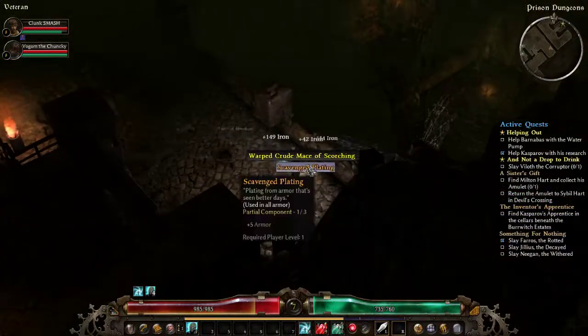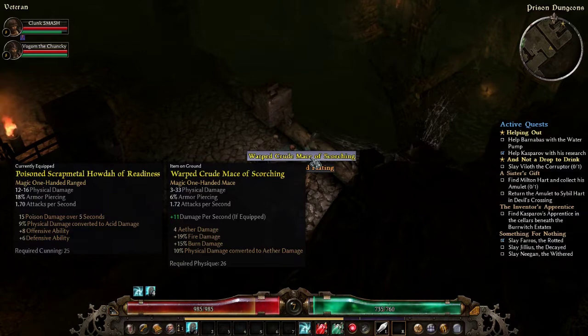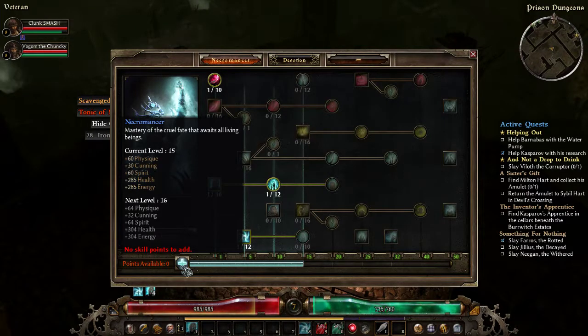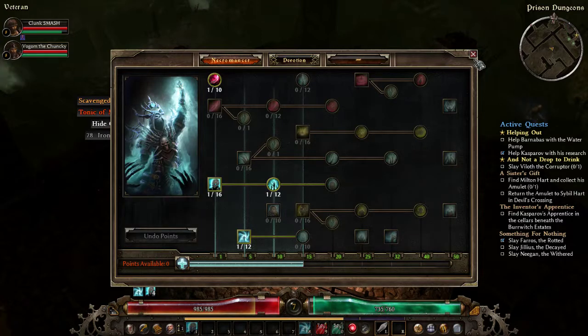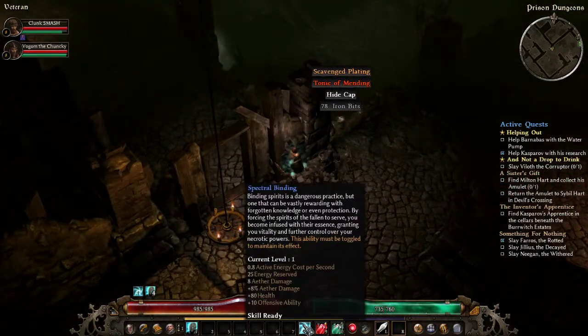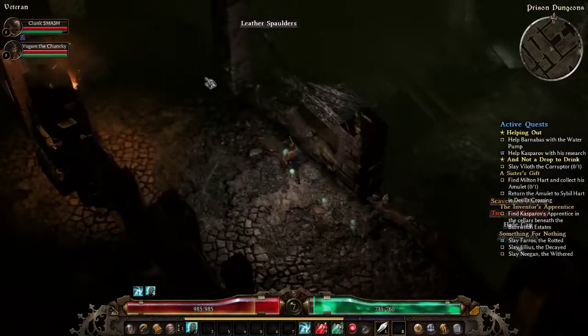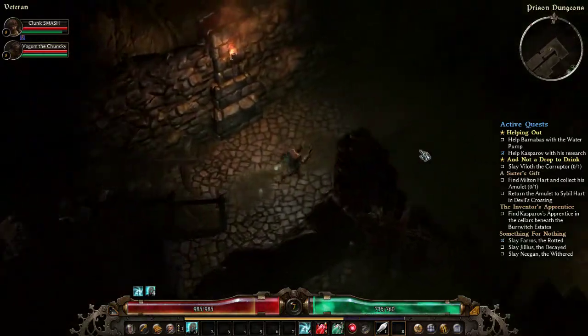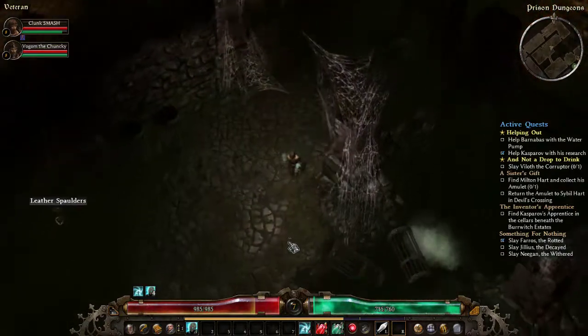I do have a level 42 character but that's because I played during early access before the game came out — I don't remember much of it. How do you already have almost a thousand HP, Bunny? Because I've been putting a lot of points into Physique — four into Physique, two into Cunning, four into Spirit, plus 20 health and 20 energy — I'm level 15 on that stat. Plus I have a buff that increases health by 80 and offensive ability by 10.